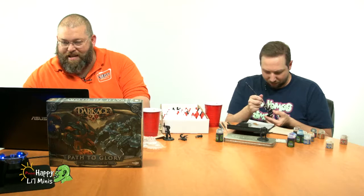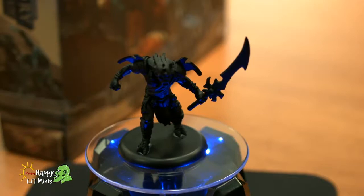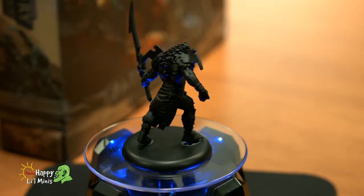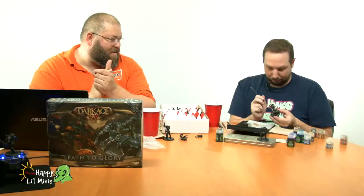Here's an example on our Elon Musk miniature rotating stand — that's what they kind of look like, just primed up. He's all blue, it's glowy — look how glowy. He's got everything going on.